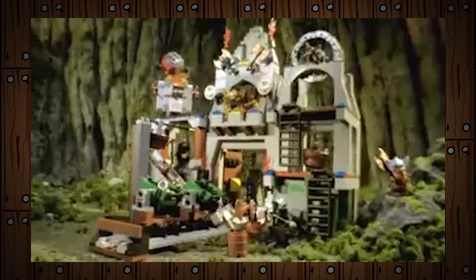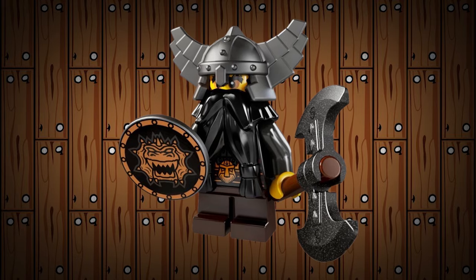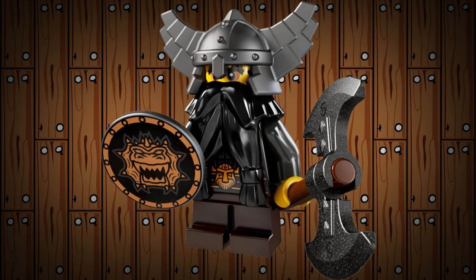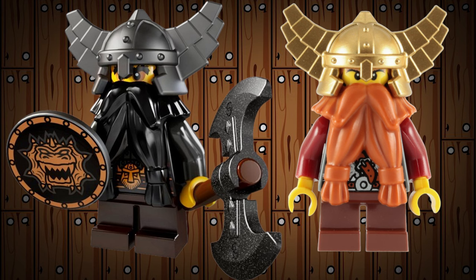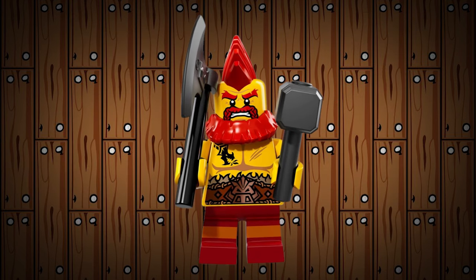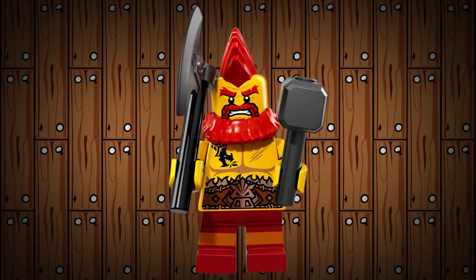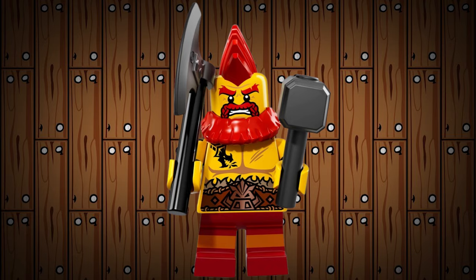The third category is the Dwarfs. These two are both references to the Dwarf faction from the Fantasy Era theme. The first is the Evil Dwarf from Series 5, released in 2011. He has the same helmet as the 2008 Dwarfs, and his bio mentions the Dwarf Kingdom. The other is the Battle Dwarf from Series 17. The Troll faction is mentioned in his bio, and it also says he is part of the Borg Clan, which could mean multiple factions of Dwarfs — pretty cool.